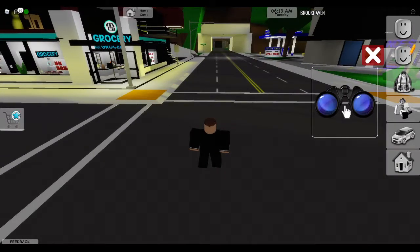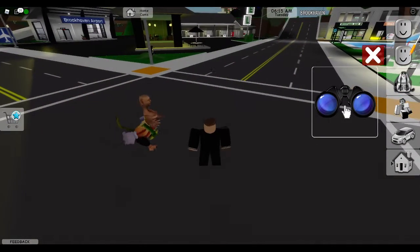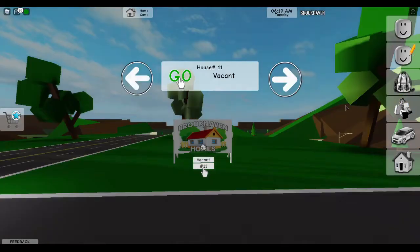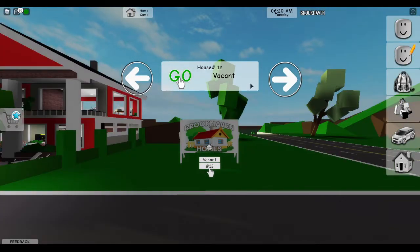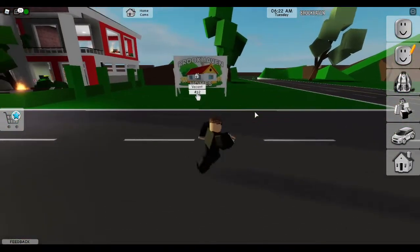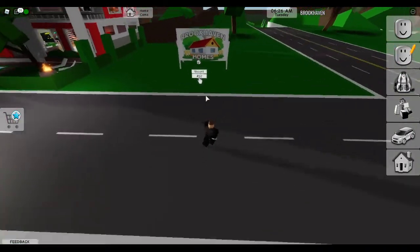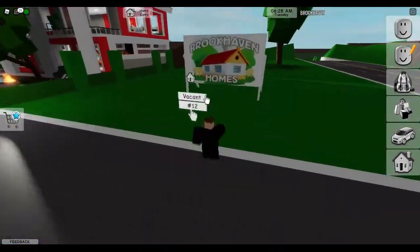Homes are very important in Brookhaven. If you click on the home icon, you can find the house you've claimed — just click the icon and there you go, you have a house. If you want to find your house, click Go and there will be a marker showing you where your house is.